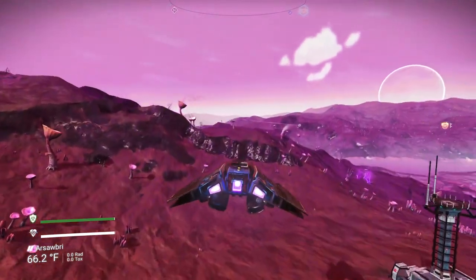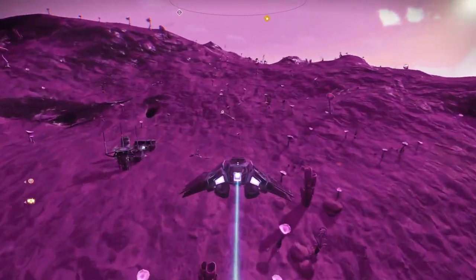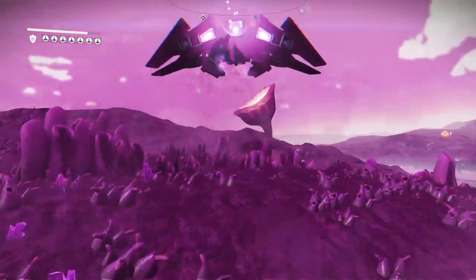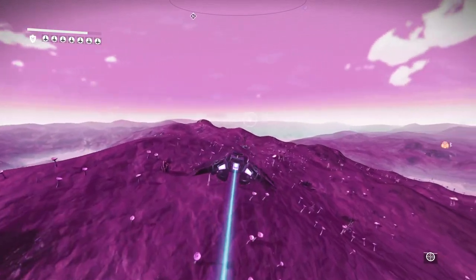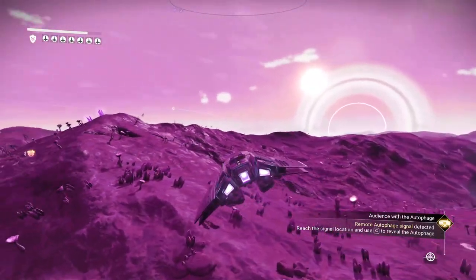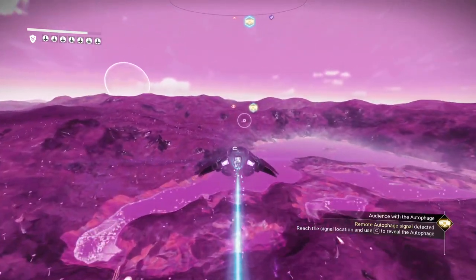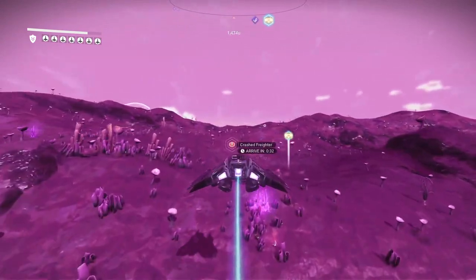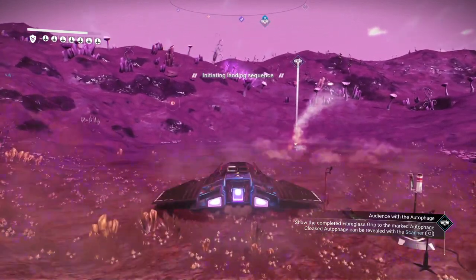Before going to the autophage camp, let me check the other two nearby camps. The first one is just a small camp — nothing special. The second one is a transmission tower. Alright, heading out to the autophage camp. We could use some inverted mirrors at some point — you have to fight off sentinel hordes to get them, but it is what it is. Coming in for a landing at the remote autophage camp.